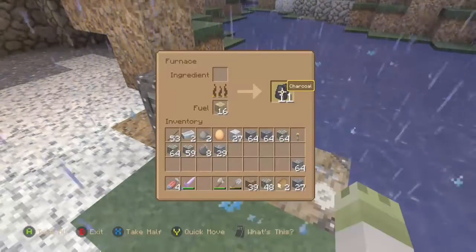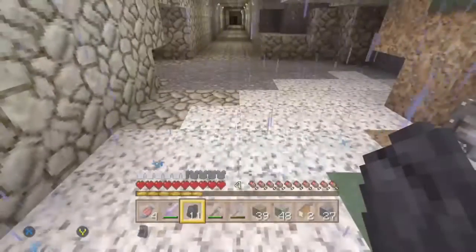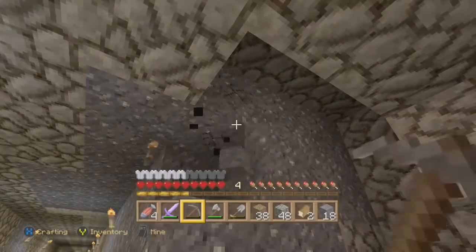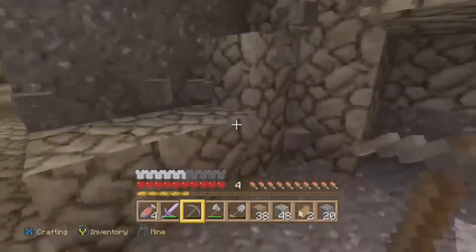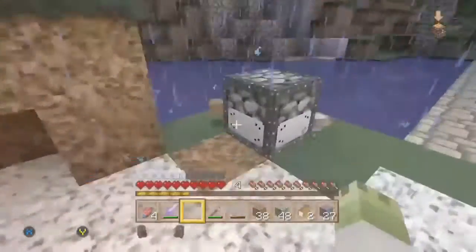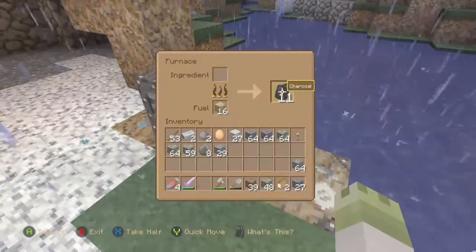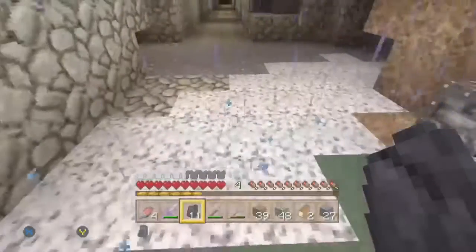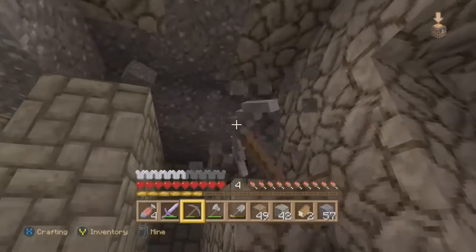It looks like we have some charcoal for new torches, so that's always a good thing. We're clearing out some of this andesite right here and we're going to be making a couple of rooms on the side. We're grabbing our charcoal again because to make torches you need the charcoal.